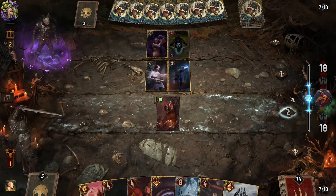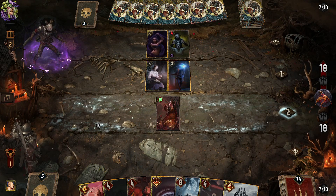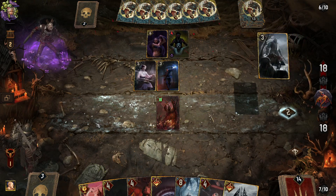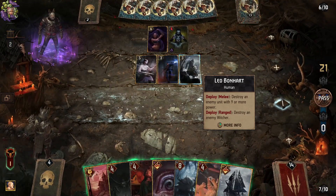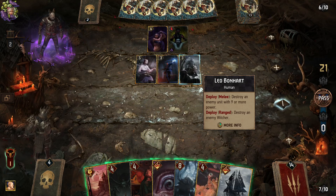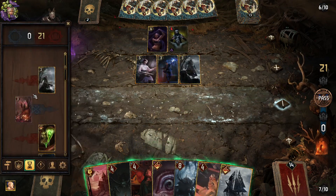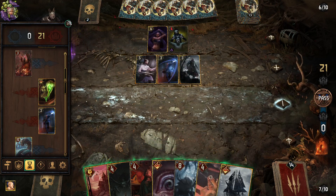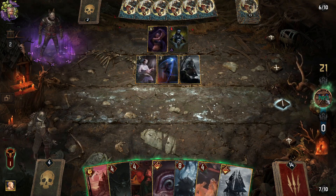No, Yig doesn't like me. So pass. Destroy an enemy unit with nine or more power — which they did, destroy an enemy witcher with 10 power. How much is a Yig? 12 or something? 10. Okay, so as a fair exchange — I say we pass, 20 points down.